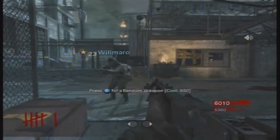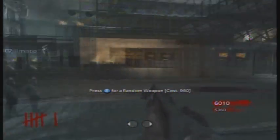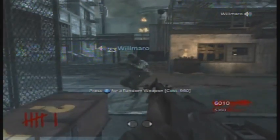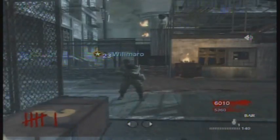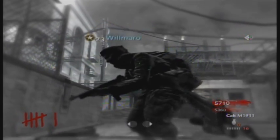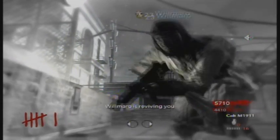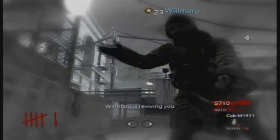To do this glitch, basically you have to get a teammate to down himself in the corner like so — it doesn't matter what corner, it works the same for any box. Then you need to down yourself with a grenade: hold the grenade in your hand until it blows you up, and when you go down you'll still have a grenade in your hand. Throw it away from the teammate, otherwise he won't be able to open the box or revive you. And yeah, that's the first step.